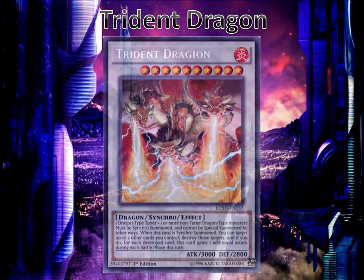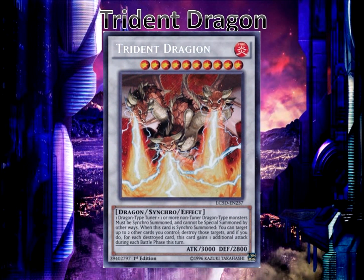Trident Dragon is a level 10 dragon-type synchro monster requiring a dragon tuner and one or more non-tuner dragon-type monsters, so this is very dragon-based. It can only be synchro summoned and cannot be summoned by other ways. When it is synchro summoned, you can target up to two cards you control, destroy those targets, and if you do, it can attack one more time during that battle phase. Basically this card can attack up to three times during the battle phase it was synchro summoned — pretty massive.